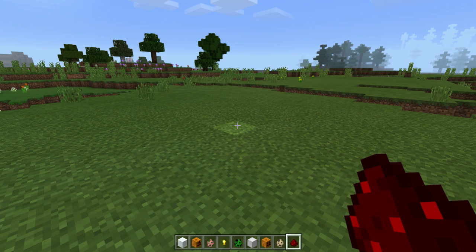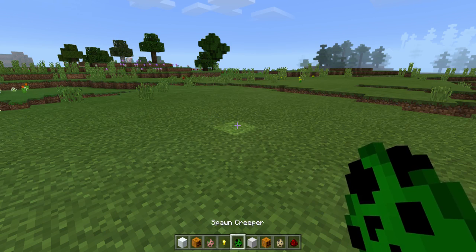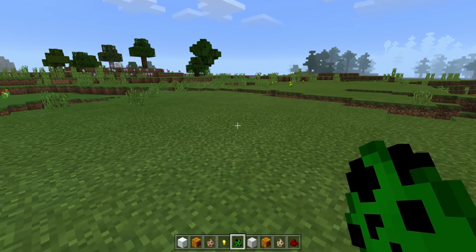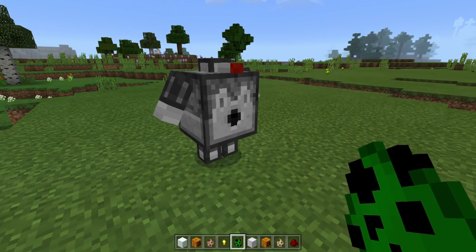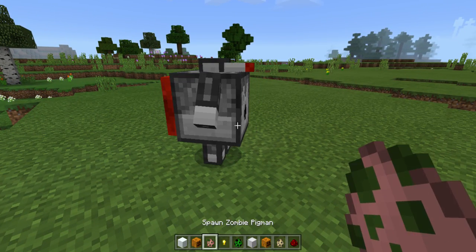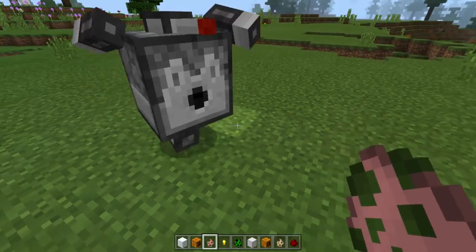It replaces the creeper and it has 10 hearts. It's neutral towards players and hostile towards hostile mobs. To spawn one, you only use the creeper egg.